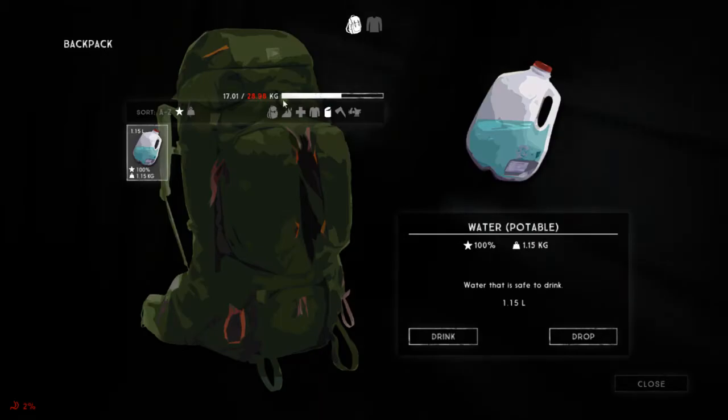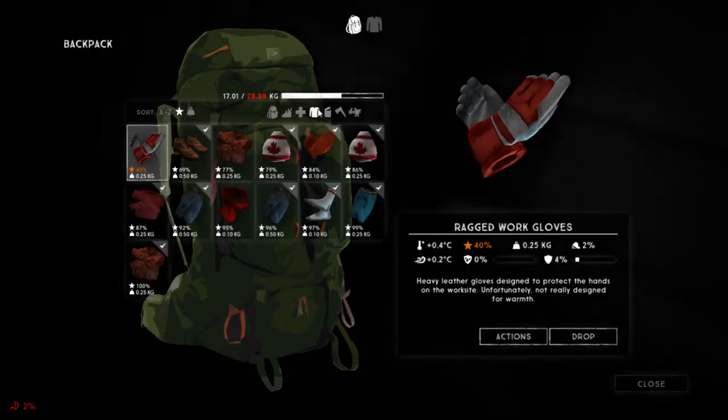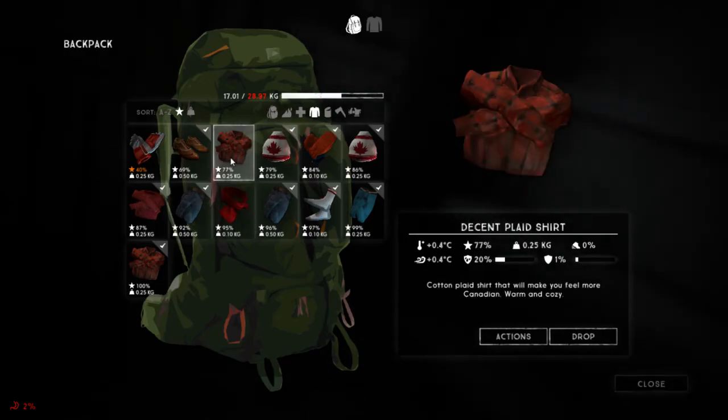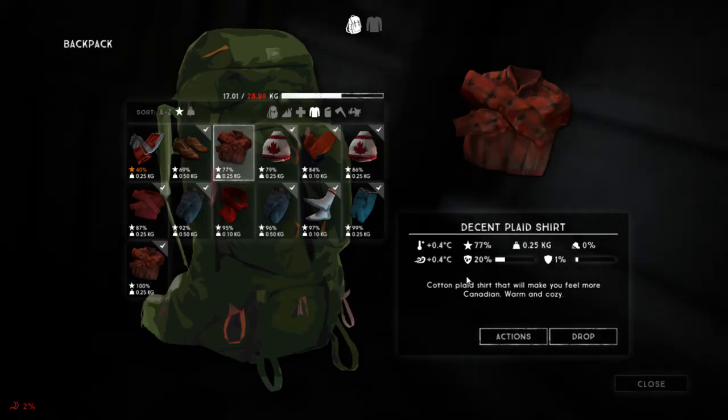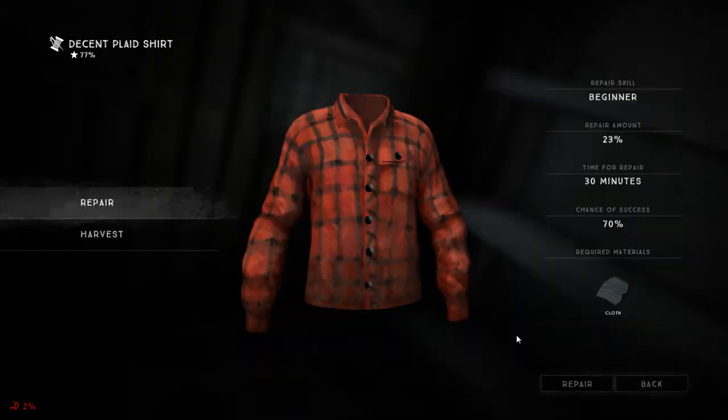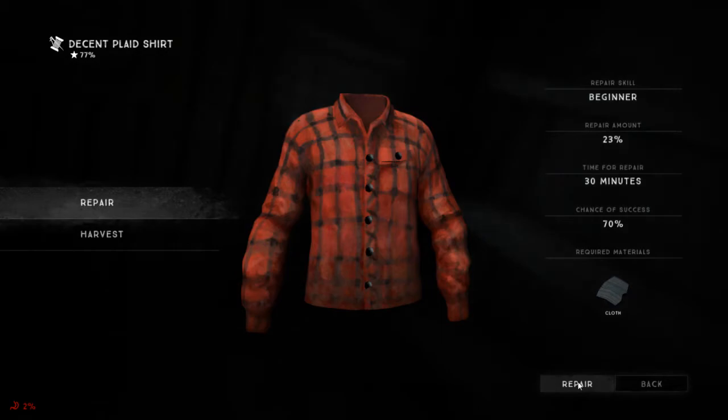Okay, so now I have some food. I need to spend some time to get warm in here. I think I'll try to repair something — if I die I do, if I don't, yay. I need to see something in here. Let's try repairing this — 30 minutes, yeah, we'll see.